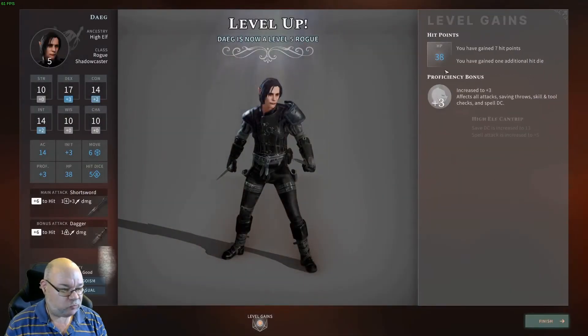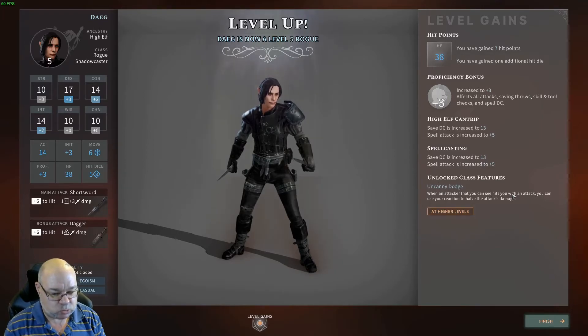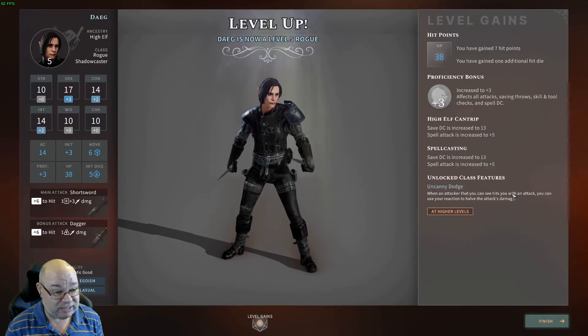Level five. We get our Proficiency Bonus increased to three. We get an increase to our spellcasting — our DC is increased to 13 plus our Intelligence bonus, which would make it 15, and our spell attack is increased to five. And we get Uncanny Dodge. I've not actually seen this work yet, so I'm not entirely sure if it's implemented, but in early access there's only one fight at level five. It is a good feature and you get it automatically.